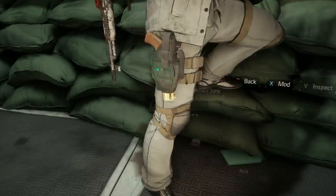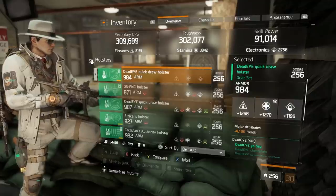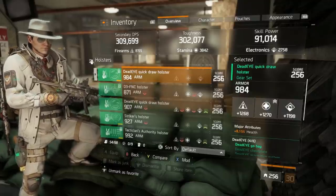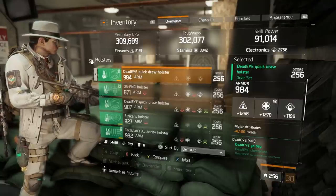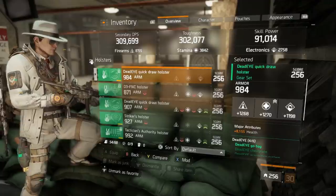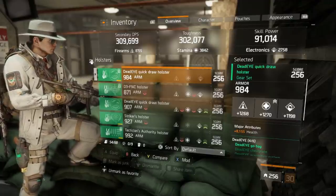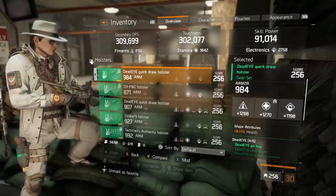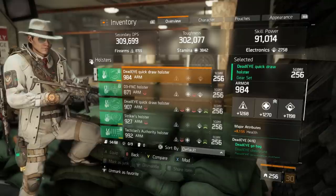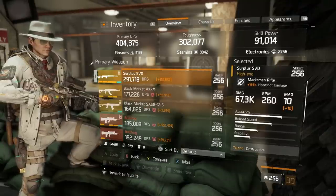Last up is the Deadeye Quick Draw Holster, which is an extremely simple item. You want the highest possible main stats across the board, you can look for a high armor roll as well, and for major attributes you just want health. There are very specific builds that may run something else here such as skill haste or reload speed, but for most builds the holster is just high main stats and health.